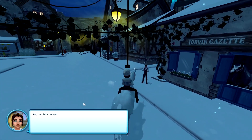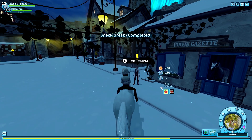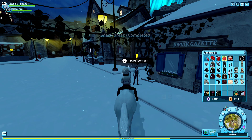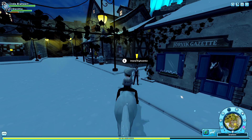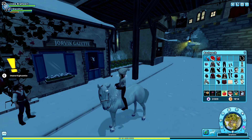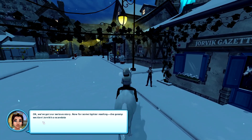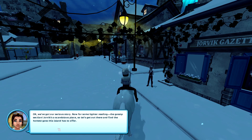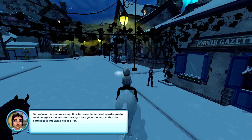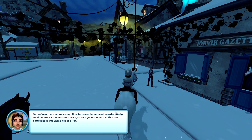I'm actually playing something and I can't believe it, honestly. That hits the spot — thanks. Here's that snack for Starship, and your drink too. Very, very cute. I actually didn't spend much time in the game doing these actions — I would like to do it again. Okay, we've got our serious story. Now for some letter reading — the gossip section. Jorvik's a scandalous place. Scandalous — so let's get out there and find the hottest gossip this island has to offer. I've already invited some people to Jarlheim to be interviewed, so you won't have to travel far.